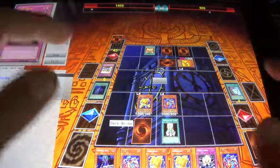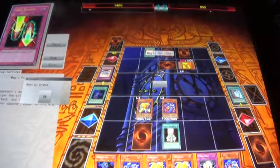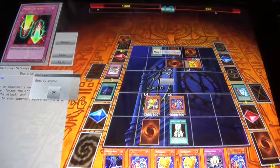I basically had Dark Bribe to negate the Magic Cylinder, and then I would have just attacked over. So that's basically the video for you guys. Thank you all for watching. Don't forget to like, comment, and subscribe.